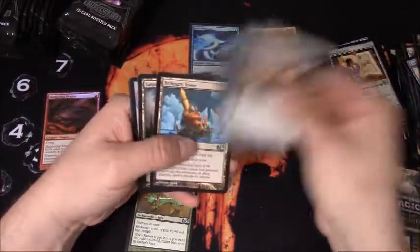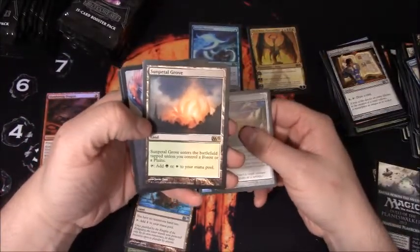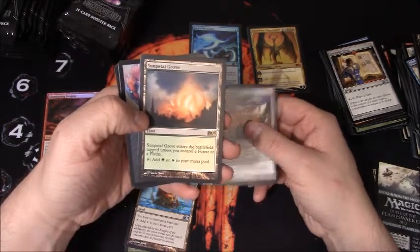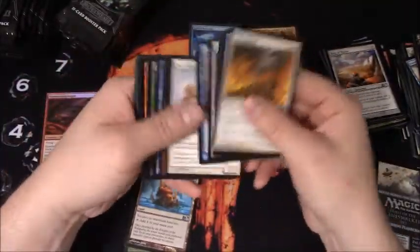Bring a Thune, Fog Bank, another Reliquary Tower, Sunpetal Grove - rare land there, and then you control a forest or plains. Nice little rare land there. I love rare lands, even if they're not worth anything. I really like them.